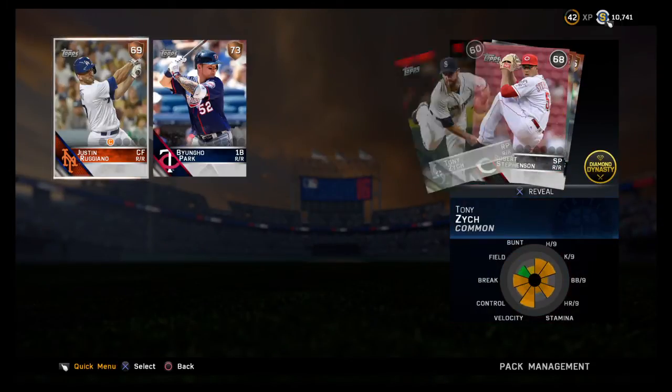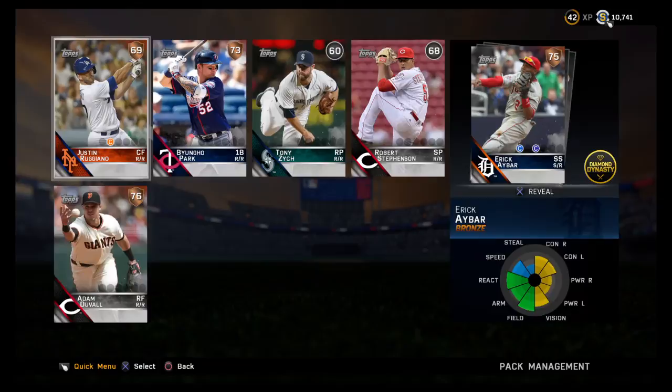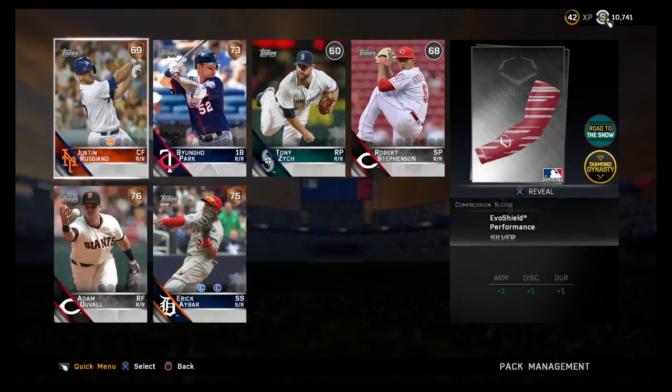Ruggiano, Bianco Park, Zich, Stevenson, Eric Ibar — blah blah. Adam Duvall could be good — I can see him making the team pretty easily. Bianco Park. Justin Ruggiano — that flashback card is not too bad, he might have some usefulness here if he crushes lefties, which has always been his deal. I wouldn't be surprised if that were the case.